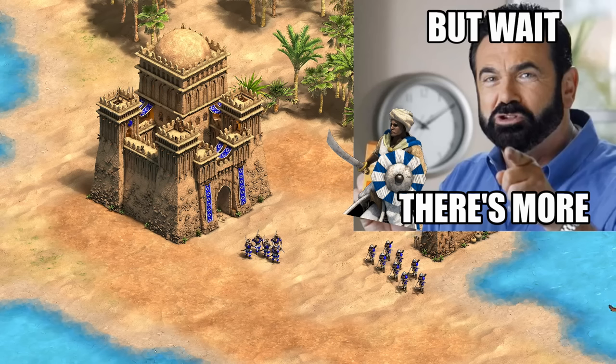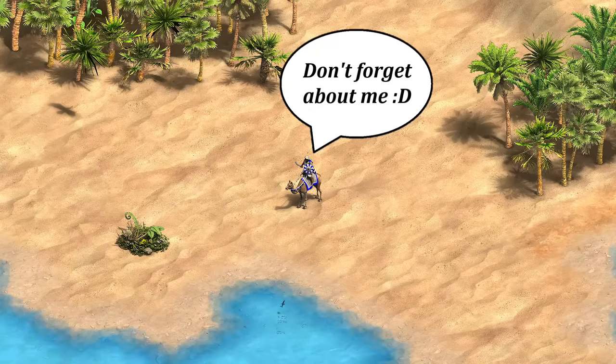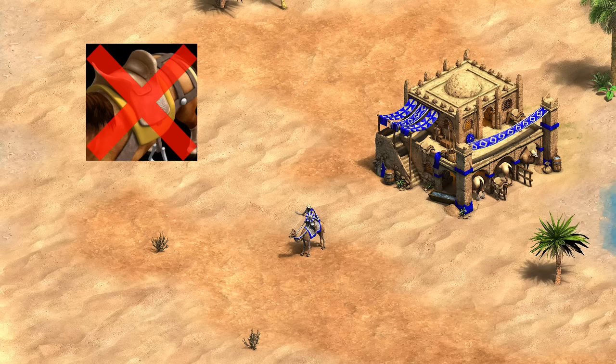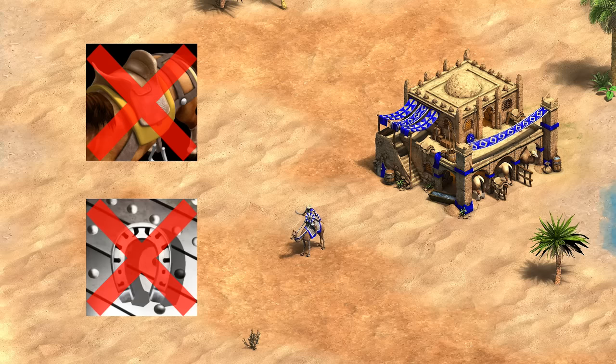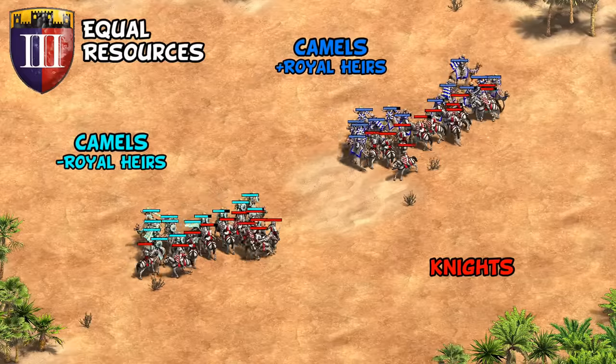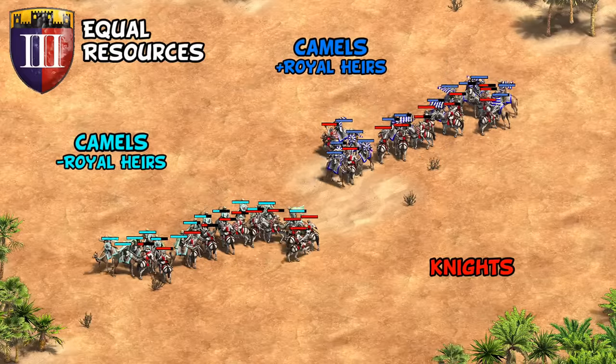Now, the tech also applies to Ethiopian camels — though Ethiopian camels are not that great to start with. They lack Bloodlines in castle age and in imperial also lack the final armor upgrade, meaning even against mounted units we're only talking about two more melee armor and one more pierce armor, while having 20 less HP than most civilizations and up to 50 less HP than a very good camel civ like Saracens.